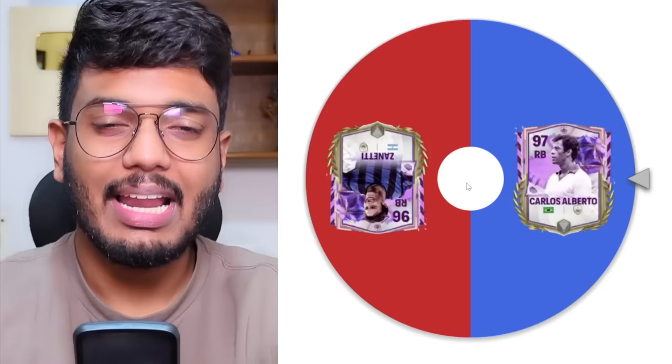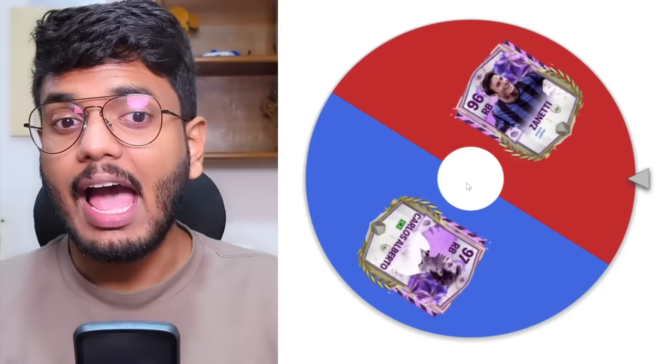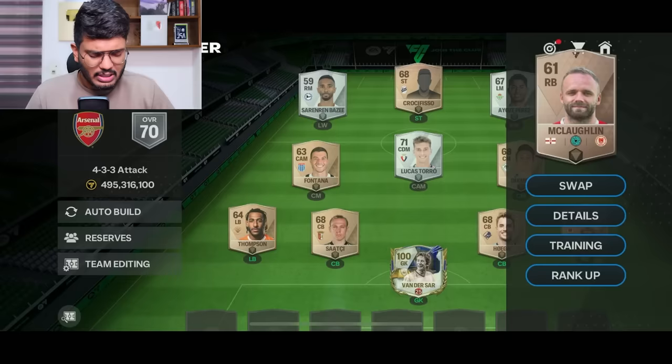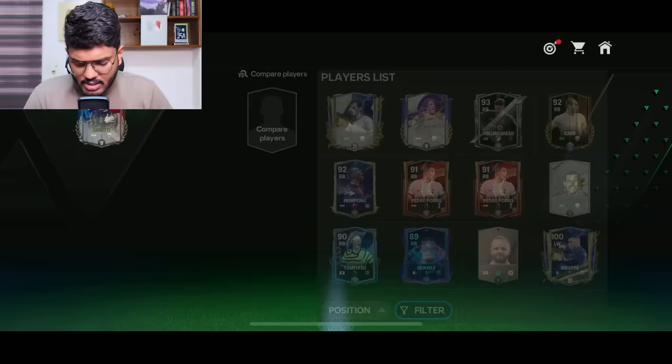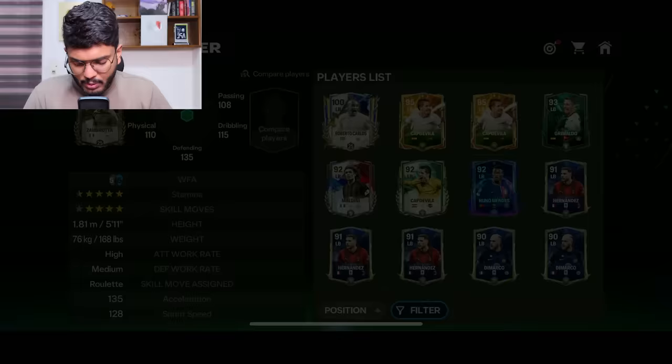In the right back, we've got two solid icon options: Carlos Alberto and Zenity. Let's spin the wheel. Anything between these two is absolutely fine. And it's going to be Zenity — I would love to use Zenity. Imagine if EA releases a good right back Zenity card, that would be awesome. So the right back is this 92-rated Zenity. Welcome to the team, Zenity! And the left back is Zambrota — two solid full backs. A Juventus legend and an Inter Milan legend. This is mailed-in Italy, guys.